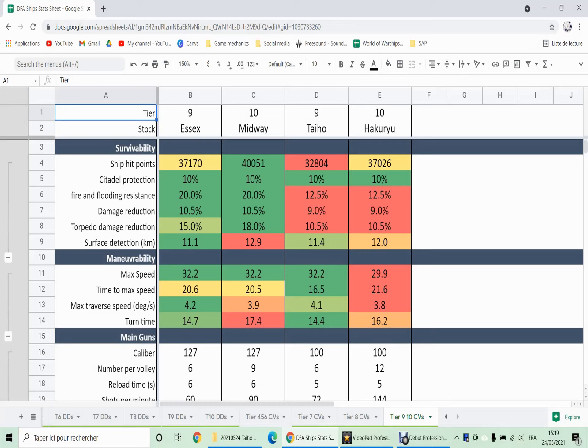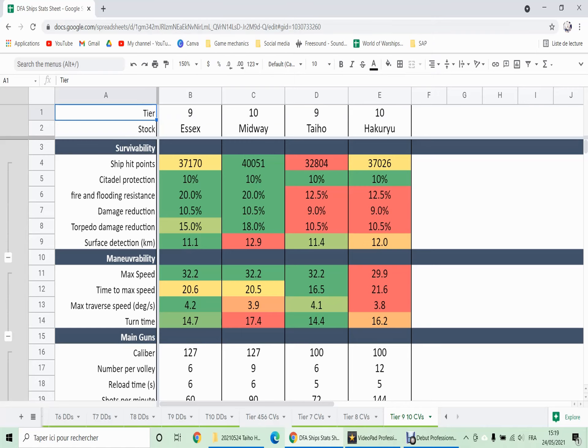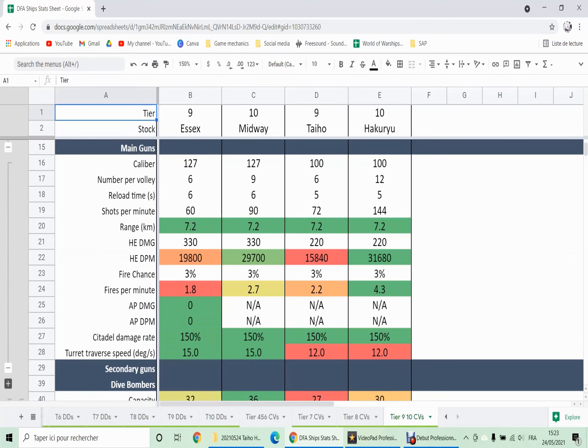The gameplay later after the stats section will be about the Taiho, and there we will deep dive in more detail about the play styles of those two ships. Without further ado, let's get started with some statistics and compare Taiho and Hakuryu to the Shokaku and Midway, their American competitors. We immediately notice that the survivability is very Japanese — meaning it's not very good. You don't want to expose yourself too much. The concealment is actually decent; on Shokaku and Taiho you can bring it to around 10 km with the proper equipment setup.